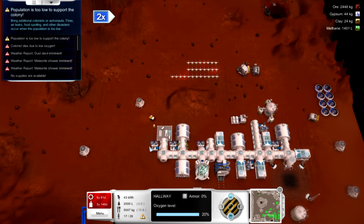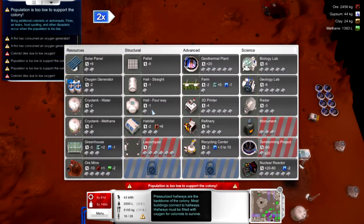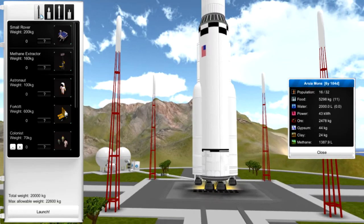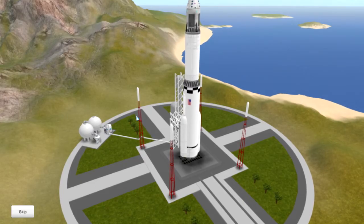Population is too low — yes, I know. We lost quite a few there, but I still have enough people to build the monument so I'm going to do that. Let's just leave these unfinished and get some more colonists up here before the game rings my neck about it. We'll take a colony ship — this will be launch number 11 or 12. Let's fill this thing up with as many colonists as we can take. I'll see you guys back on the surface.